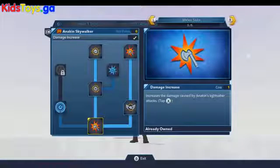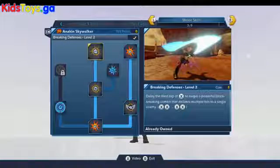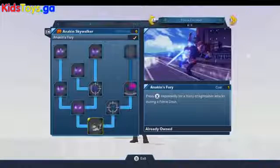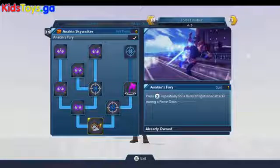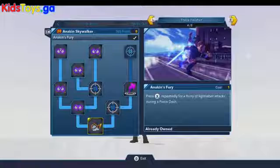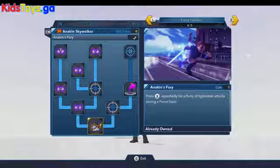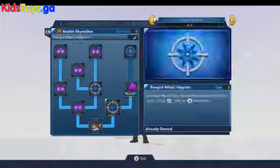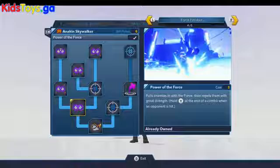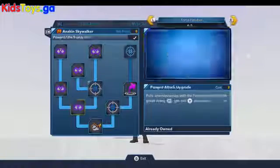Over in the melee skills, you can unlock Air Assault as well as Breaking Defenses level 1 and 2. In the Force Finisher, we've got Anakin's Fury, which is a really great ability when you're doing your Force Dash — constantly attacking makes for a nice Force Dash slash crazy mashup of lightsaber smashings. This is also where you can unlock the Force Jump and your Force Finisher, and purchase lots of upgrades for it.